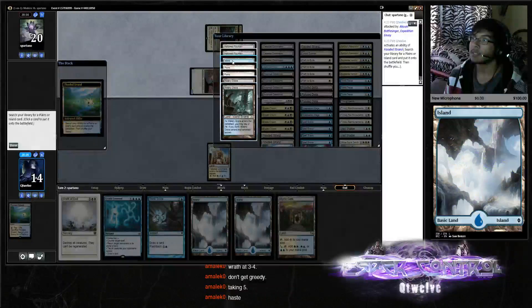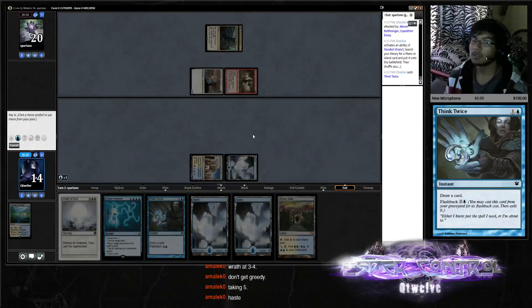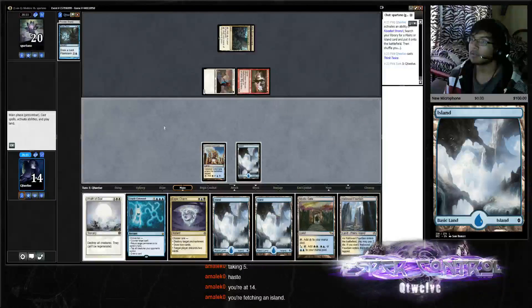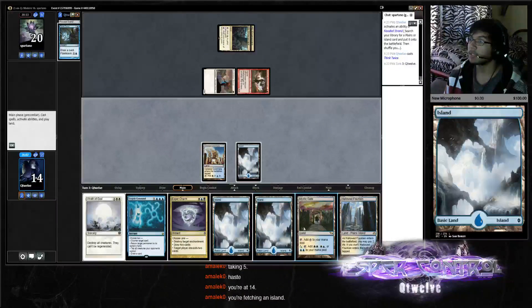Get our basic Island. Think Twice. Aether Charm — could be taking five again. Can't really do anything other than play the Island just to flash back Think Twice.